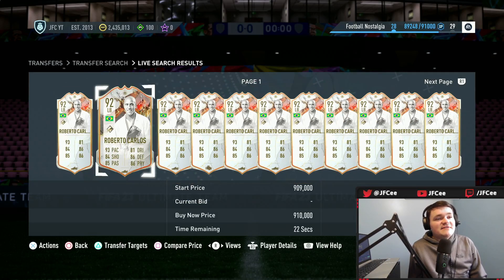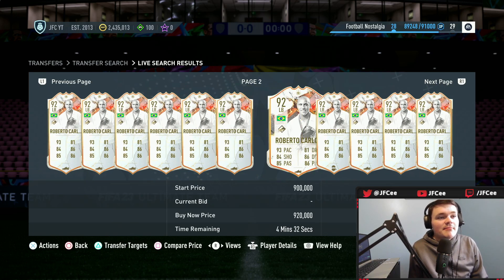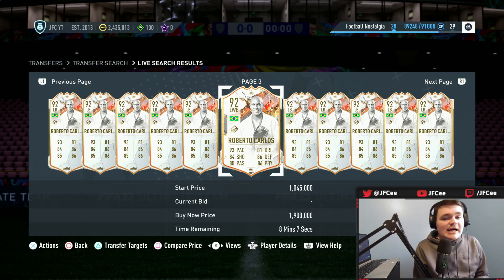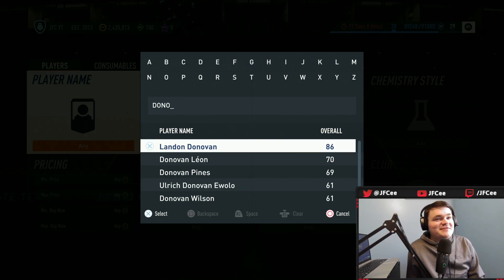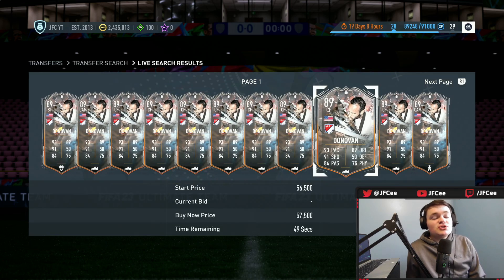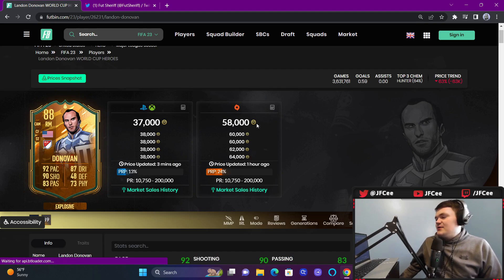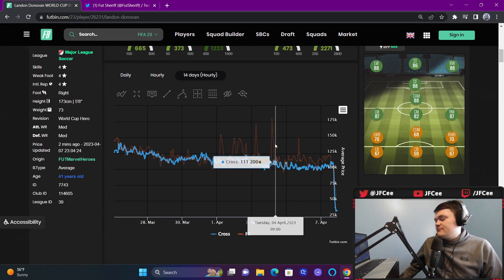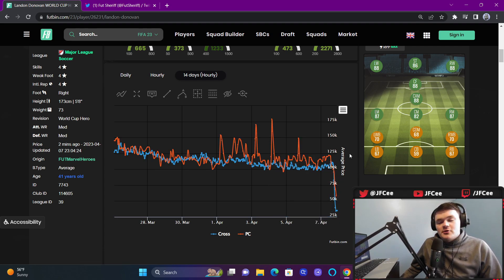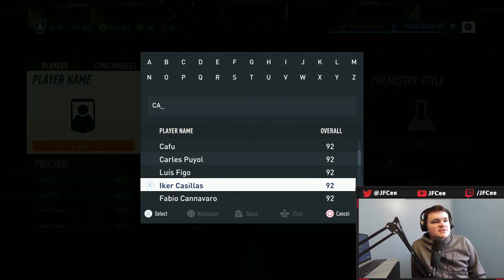Roberto Carlos is even crazier. They gave him five star skills and this card is literally one of the best left backs in the game. Look at the supply on him. His prime has just dipped massively because of this card getting released. Every card released today completely crashed pretty much every other version of that player. The Landon Donovan hero card — there are so many of it on the market. His world cup card went from above 100,000 coins just a few hours ago to now 30k because this Trophy Titans card came out.